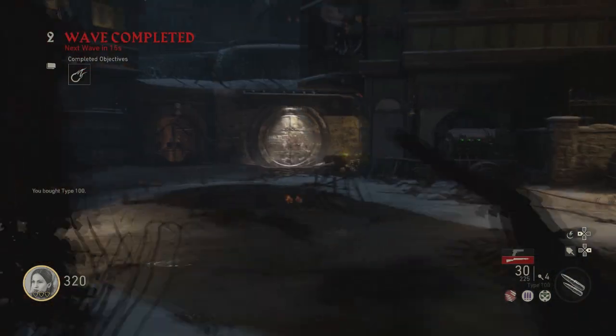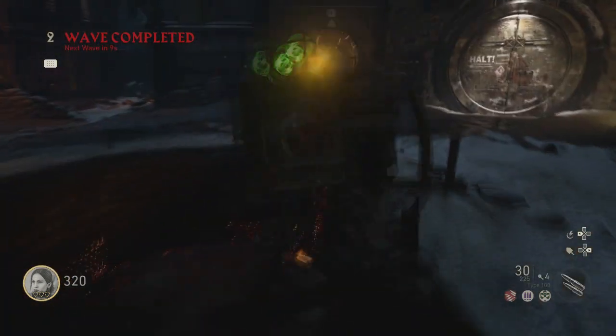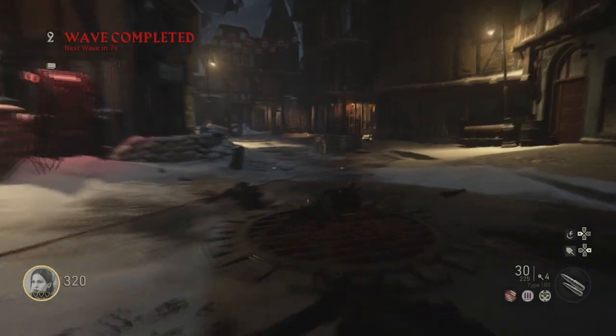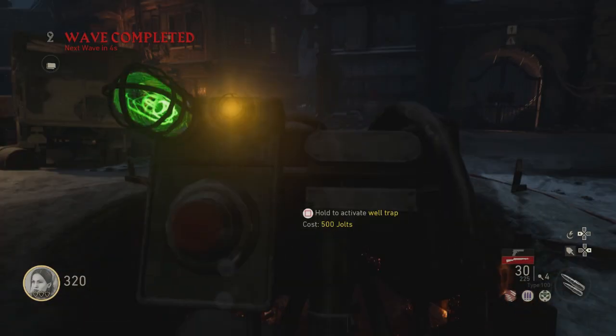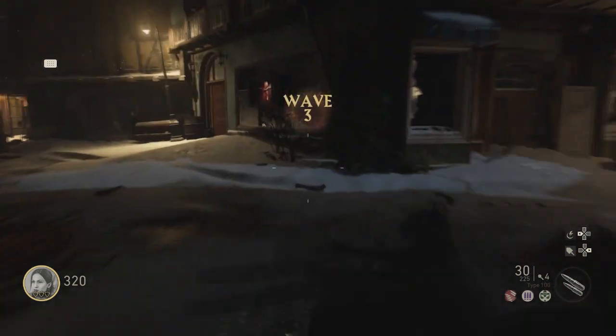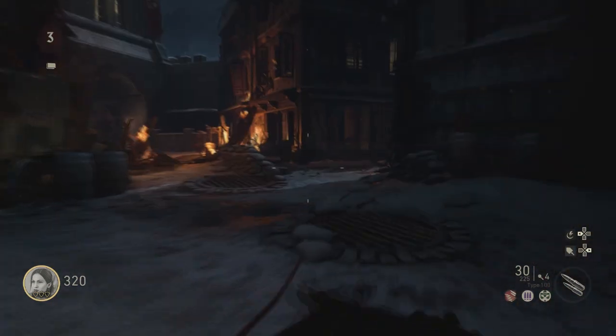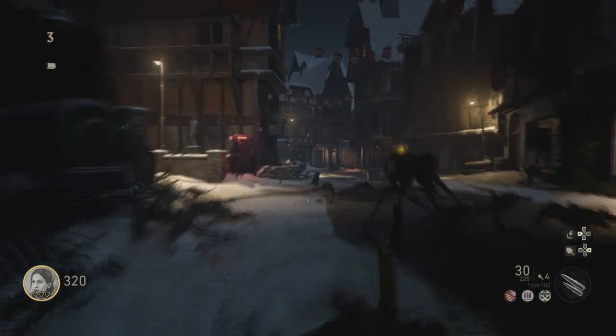The trap is right here. I usually buy the trap and then just use it, because in between rounds you can go get ammo and then jump back onto the trap to prepare for the next round. You need 500 jolts to actually use the trap, so if you fail it's going to cost quite a lot — and it takes about 10 seconds to reset the trap anyway.